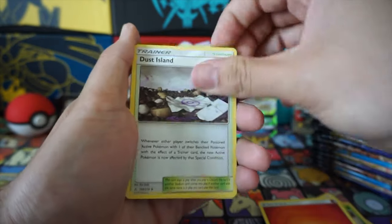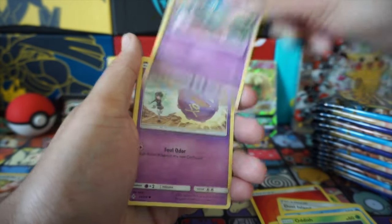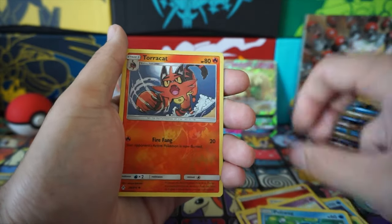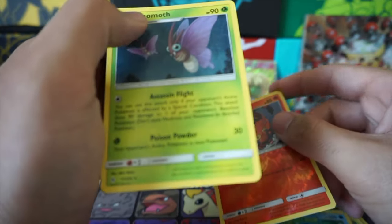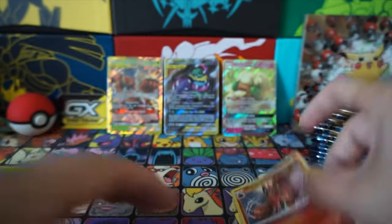Fire Energy, Fire Energy. And then we have Surskit, Koffing, Doduo, Poliwag, Torracat as our reverse, and Buzzwole. Buzzwole in the night — we have a Buzzwole GX in this set too.